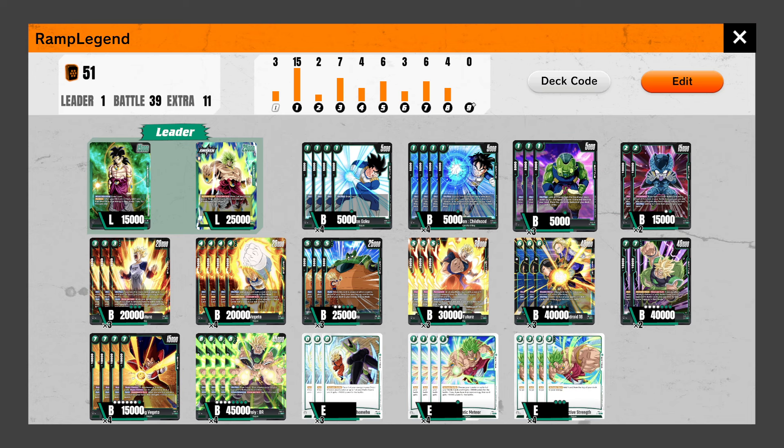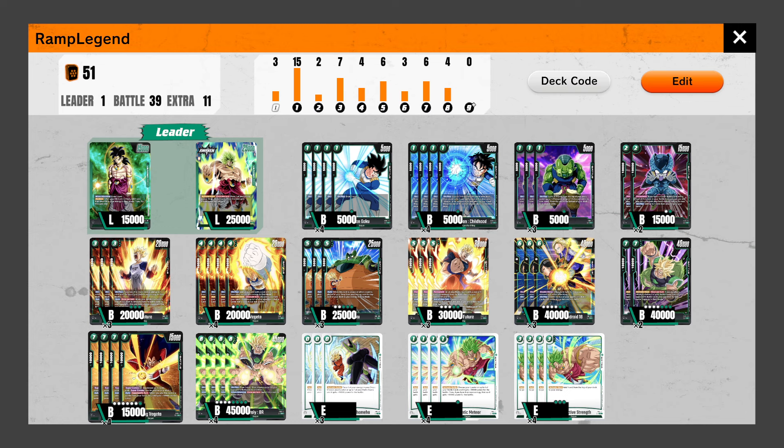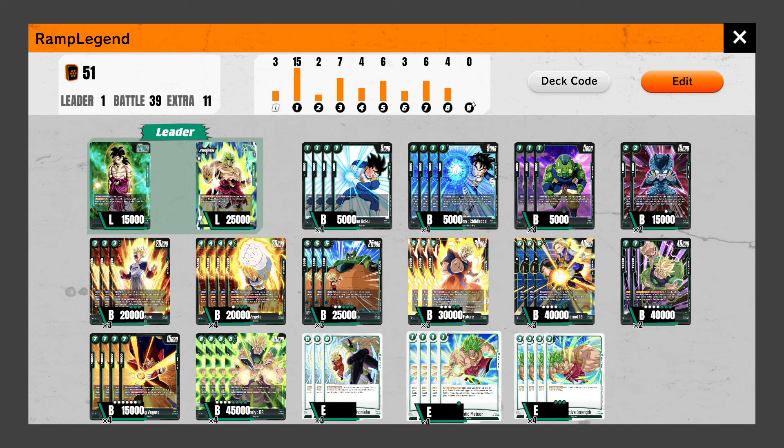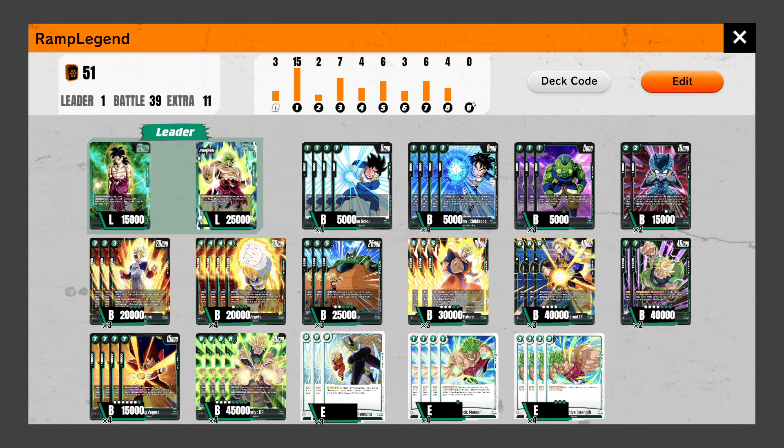The only time you'd really want to play Moa instead is because it looks at 5 cards, meaning you're potentially whiffing some super combos or your Brolies, but you need your Destructive Strength to ramp — and remember, ramping is the primary goal here. Then we have 2 Cell Juniors to help us bring back Gigantic Meteors and turn that card into potentially 6 copies, or this card into potentially 5 copies.